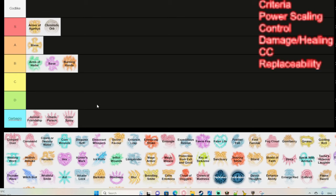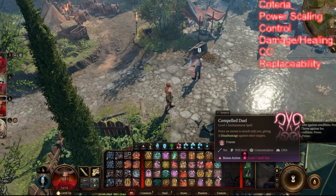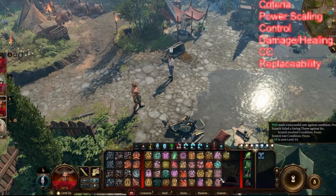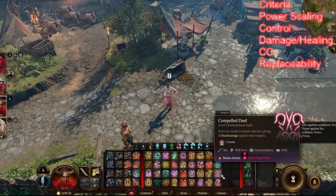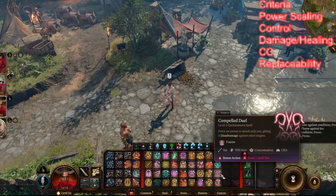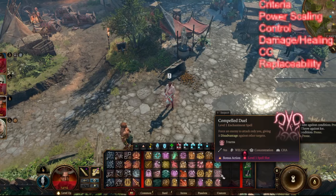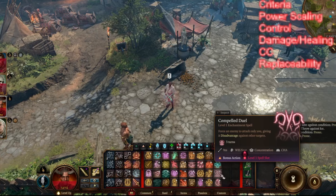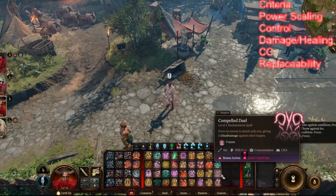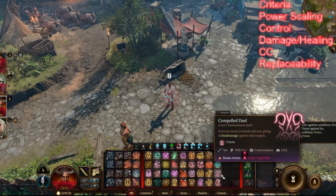Compelled Duel forces an enemy to attack only you, giving it disadvantage against other targets. However, it takes a bonus action and it's concentration — so a paladin using it will get hit by that enemy and then lose concentration on the Compelled Duel. So what did you do with your turn? Basically nothing. It might be useful when you need to protect an ally from one or two enemies and draw aggro, but the moment they hit you, you start losing concentration.